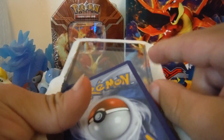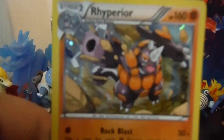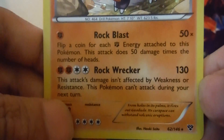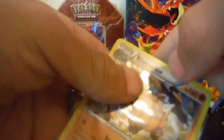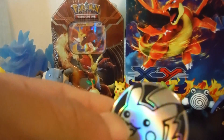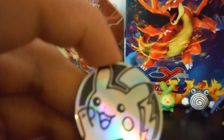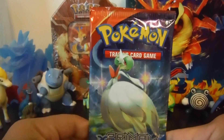Here we go. We got this Rhyperior hollow rare — it has Rock Blast and Rock Wrecker, so pretty nice card there. Okay, putting down the sleeve. Now we're going to take off the coin — this is a pretty nice little Pikachu coin. Yeah, pretty cool!